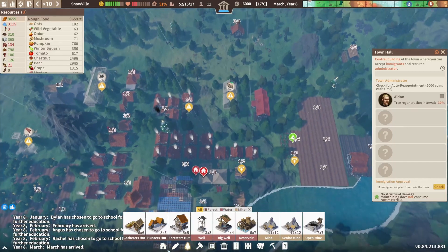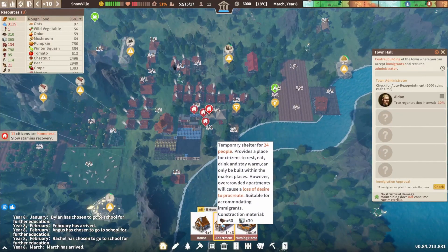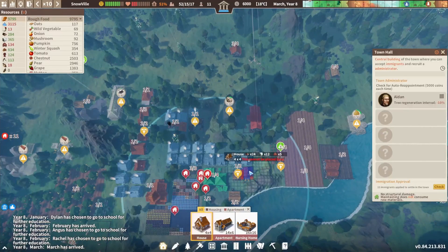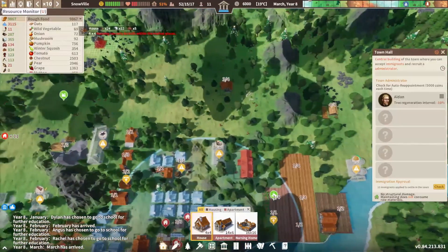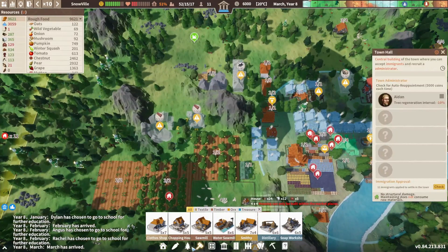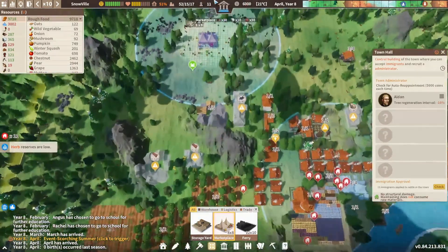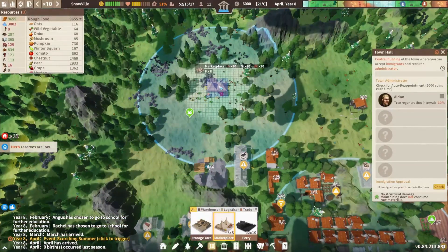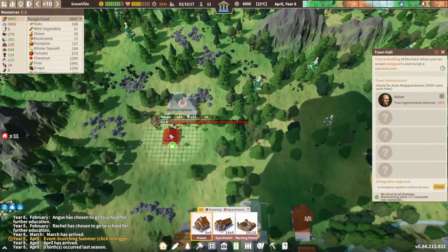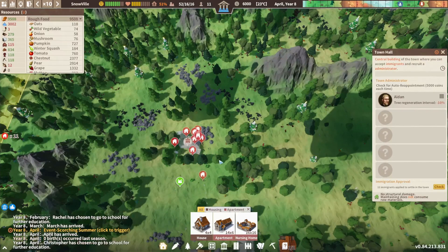Eleven immigrants have arrived. Yes, we want to accept all eleven immigrants. Alright, we need some houses. Oh boy, so we're going to have to build another market. Okay, that needs to be built before we can build more houses.